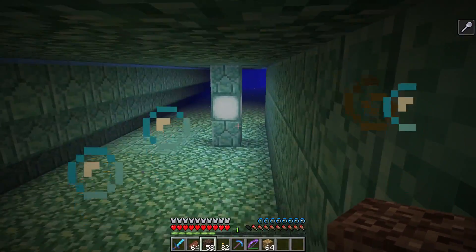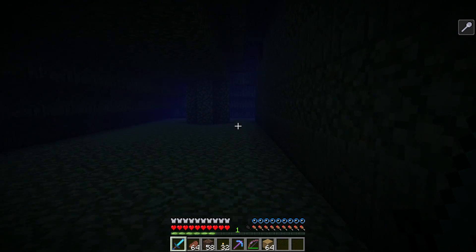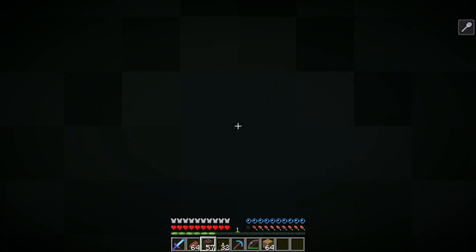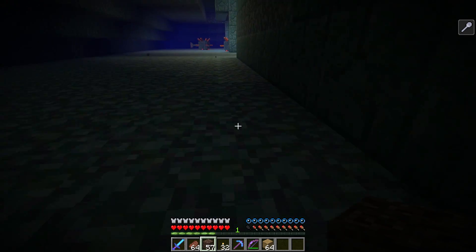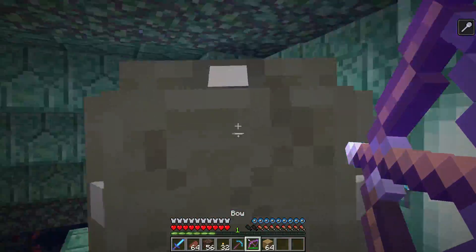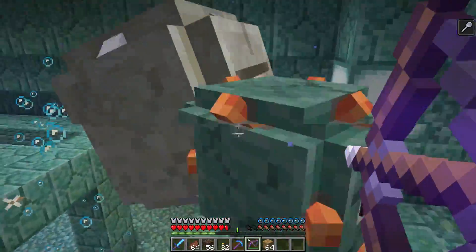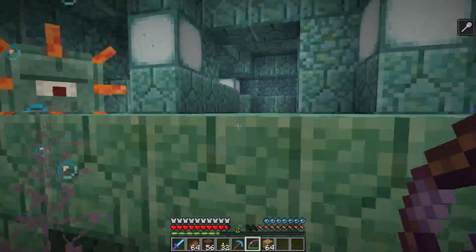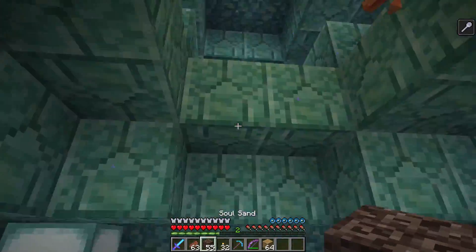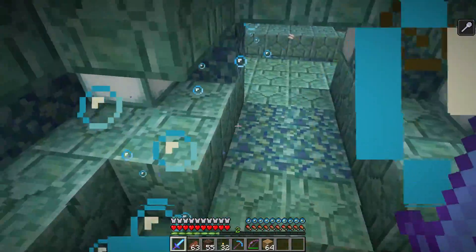I know about tridents but I decided it would be more fun to do this with old weapons. One elder guardian down. I'm just realizing I don't really need torches in my offhand because these sea lanterns are so bright underwater — that's amazing. In the snapshots they changed how light spreads underwater. Two elder guardians down; there should be one more but I need to get away and eat something.